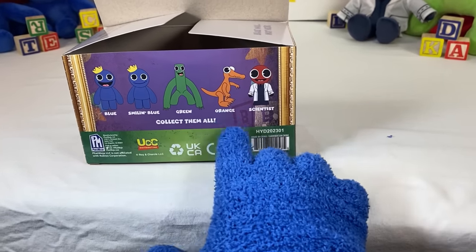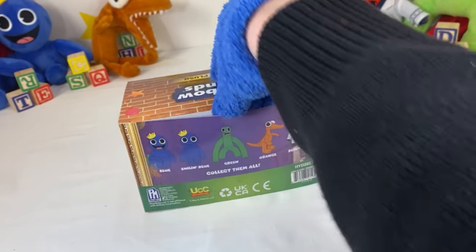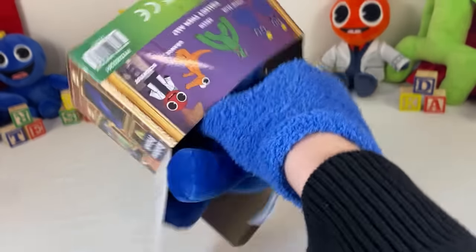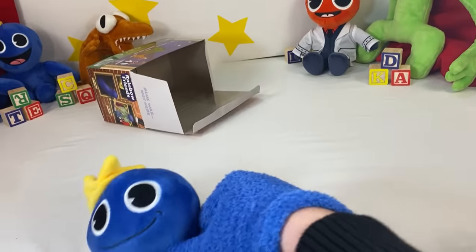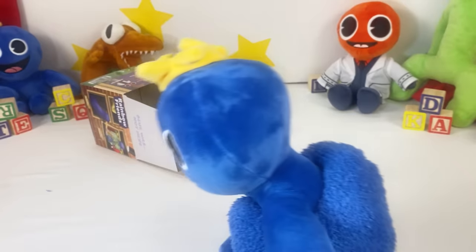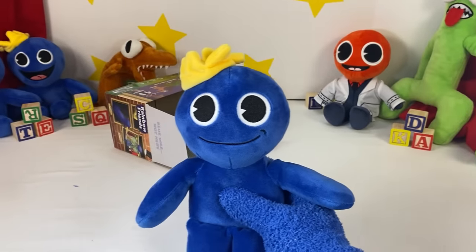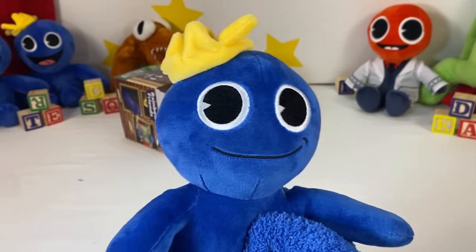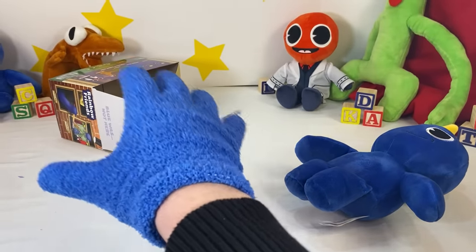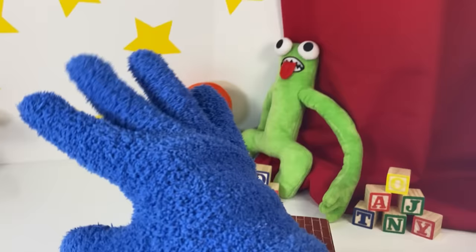I really want to get this Orange plush — this is probably my favorite one! Please give me Green! Come on, please give me Green! What the heck — it's Smiling Blue! Get out of here! There it is, it's Smiling Blue — why does he look sus? It looks like the smile from Roblox! It looks very sus. I feel like there's not much to say, but I wish they included Purple — an official Rainbow Friends Purple would have been so cool!